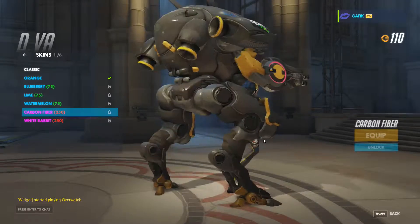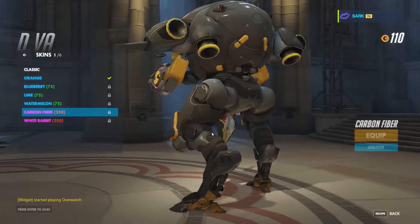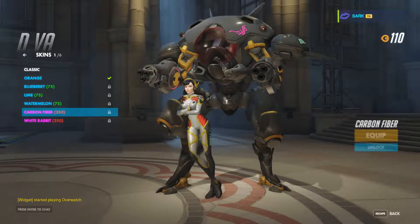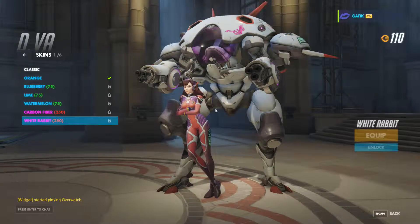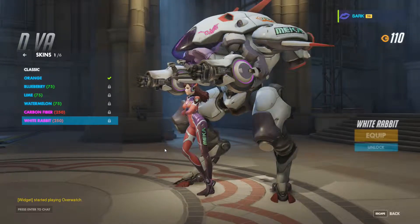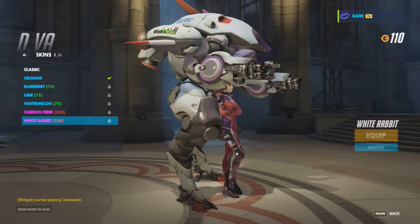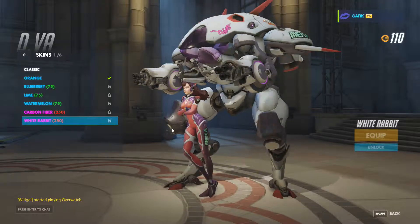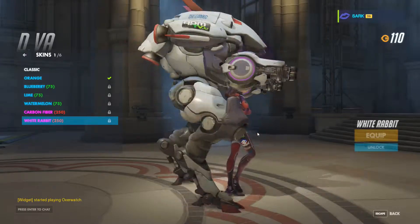Carbon fiber — that's a pretty cool one. Good black and gold, or black and yellow, with the slick body suit. Looks good. White rabbit — a little different from the other ones, with a purple and red vibe going. Looks good.